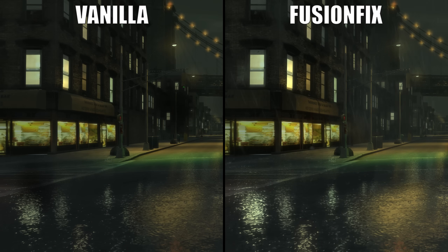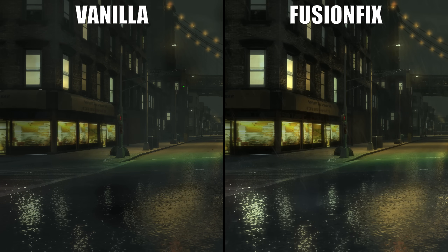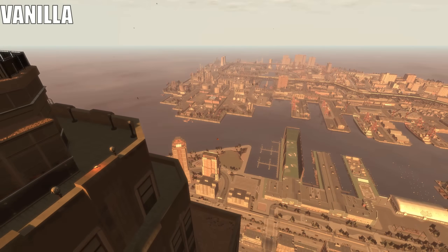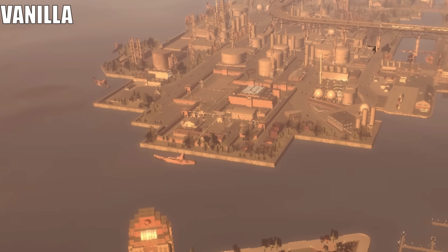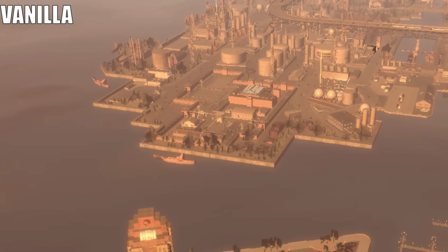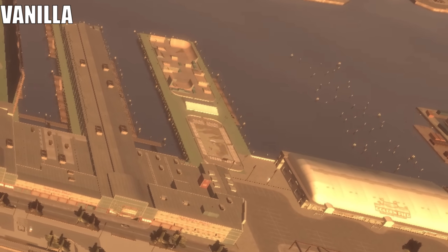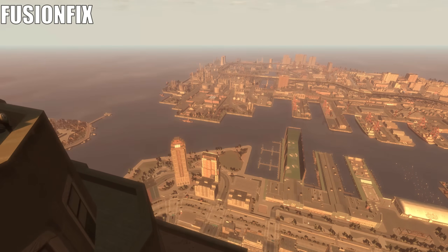Fusion Fix fixes the rain effects. On the PC version of the game, the rain density was a lot less and the splash effect was also missing. Fusion Fix also fixes the awful Z-fighting seen in the PC version. If you gained any significant height in the PC version of GTA 4, you would see parts of the map flicker heavily. With Fusion Fix, this issue has mostly been resolved.